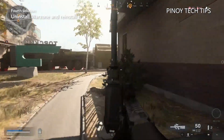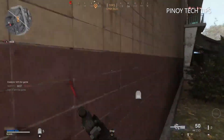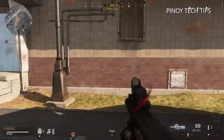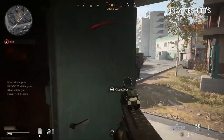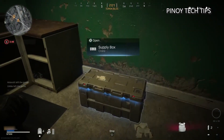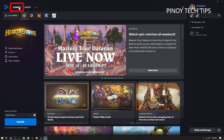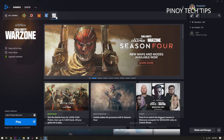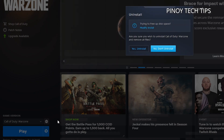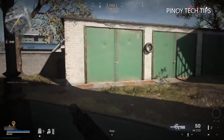Fourth solution: reinstall Warzone. If all previous solutions fail, it's time to reinstall the game. Uninstall it first to erase all game cache and installation files that may be corrupted, then download a fresh copy from Battle.net. This should be your last resort as it may take several hours depending on your connection. To uninstall: launch the Battle.net client, click Games, click Warzone, click the gear icon next to the Play button, click Uninstall, then confirm. After the game is removed, restart your computer before reinstalling.